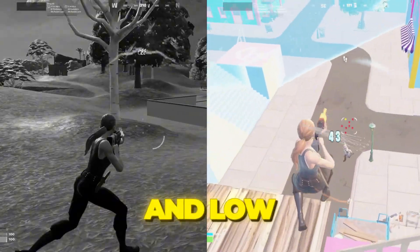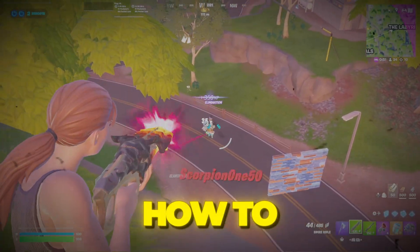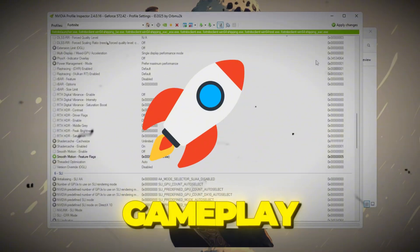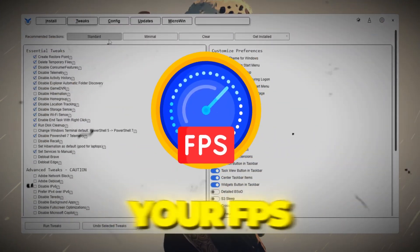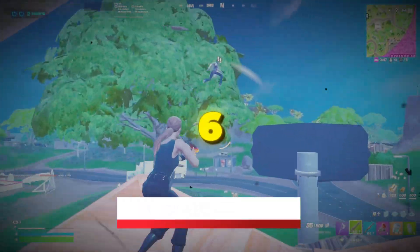Are you tired of lag, stuttering, and low FPS making Fortnite slow on your PC? In this video, I'll show you how to use potato graphics on Intel, AMD, or NVIDIA to get smoother gameplay, fix the ground textures, and boost your FPS a lot. Stay with me, and we'll make Fortnite run super fast and smooth in Chapter 6.